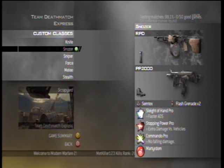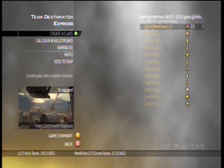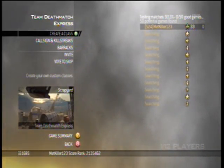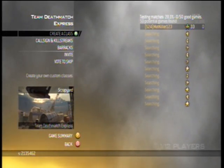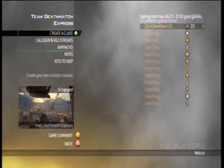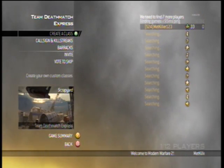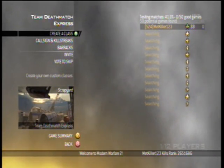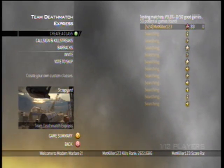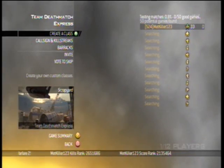Anyway, the class is RPD foregrip, PP2000 red dot sight, Semtex, flash grenade, Sleight of Hand Pro, Stopping Power Pro, and Commando Pro. I do use Martyrdom because I'm a noob — I feel like you can tell. I'm not saying that I die a lot, camp, or noob tube with grenade launchers, but I do use some noobish classes like the running knife. I use that most of the time. I use the Chopper Gunner — well, during this match I use the Emergency Airdrop.